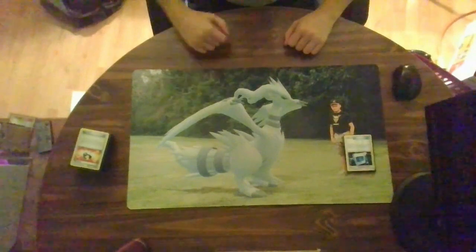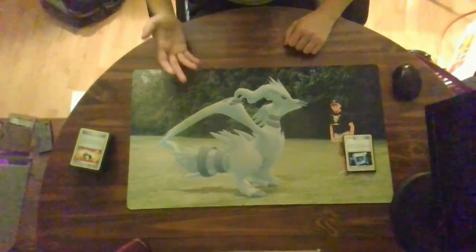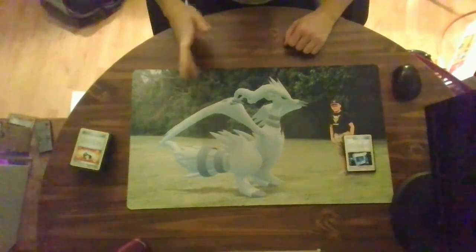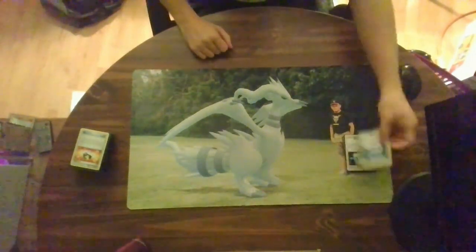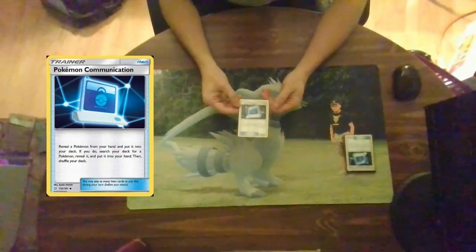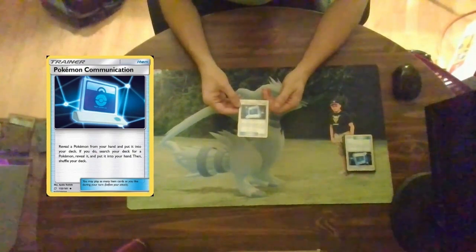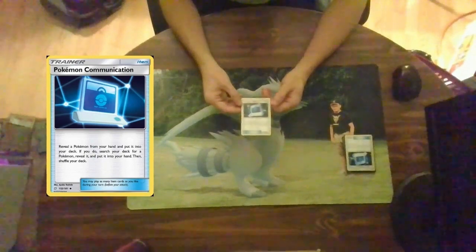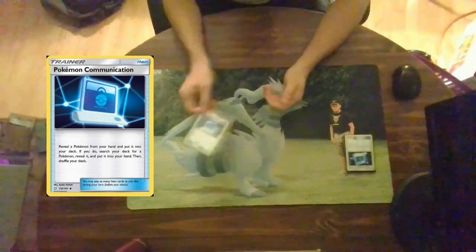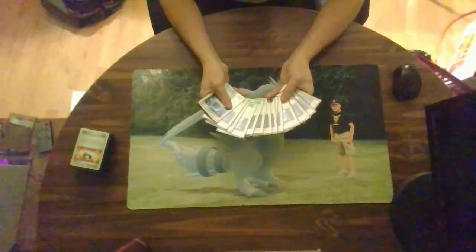While building this cube I was planning on having Nest Ball, but unfortunately due to the cost of Nest Ball being quite expensive when I was building this cube, the replacement is Pokemon Communication. Reveal a Pokemon from your hand and put it into your deck; if you do, search your deck for a Pokemon, reveal it, put it into your hand, then shuffle your deck. Basically you swap this Pokemon for that Pokemon. Very useful. I run 14 of these in the cube.